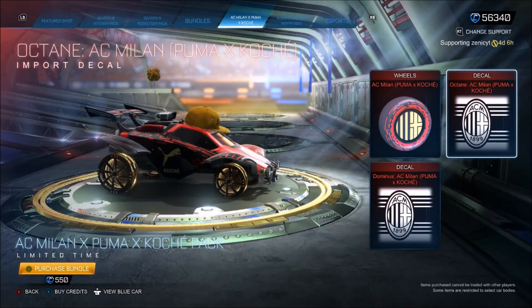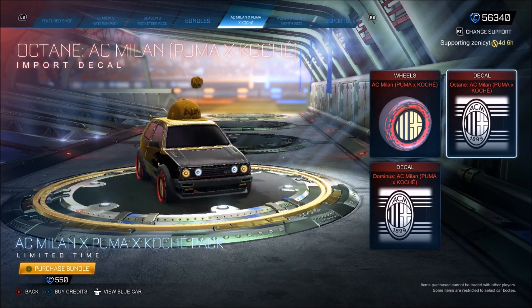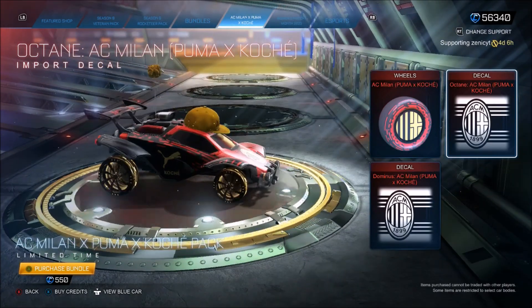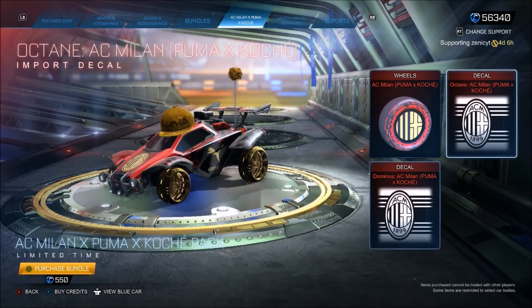Yeah, it can match up with the wheels. I don't think I'm going to use those wheels personally, though, if I do buy them, just because I've got other options versus the octane decal. I could actually see myself using that — that is really, really clean, to be fair. Crimson, black, or a gold octane in the future could definitely match up nicely with that.